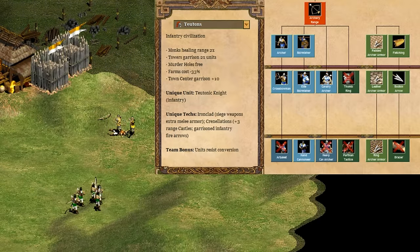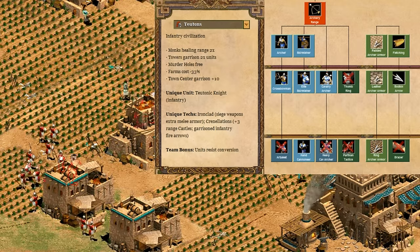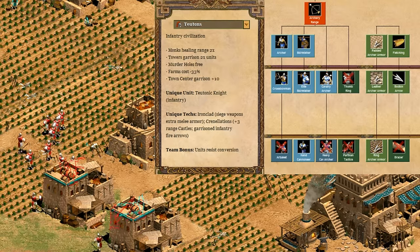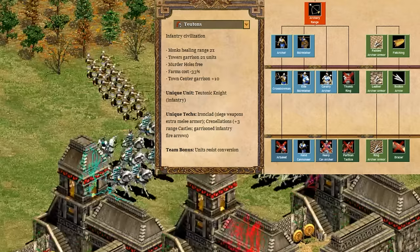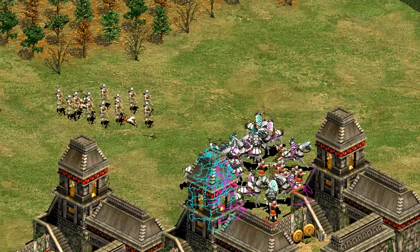Let's take a look at their tech tree. Starting with archers, they have a pretty generic archer rush with slight help from cheaper farms, but no thumb ring, arbalest, bracer, or cavalry archer upgrades. The elite skirmisher is also impacted by missing bracer, meaning the only fully upgraded unit in the archery range is the hand cannoneer. For that reason I'll give the Teutons a lackluster C for their archery range.